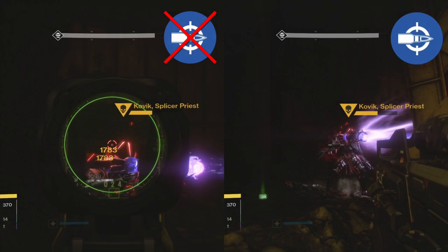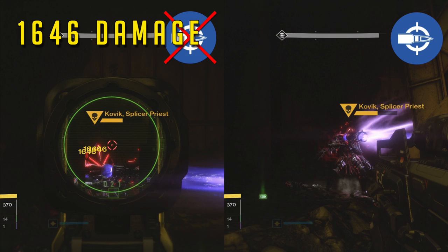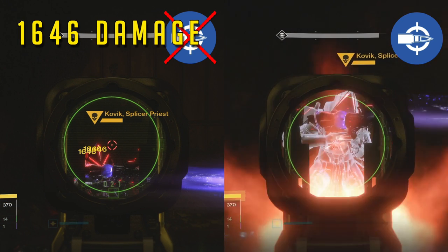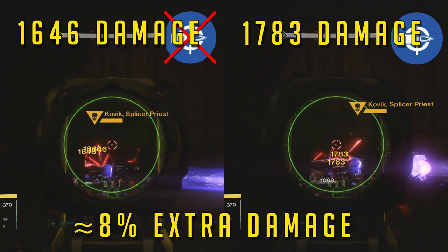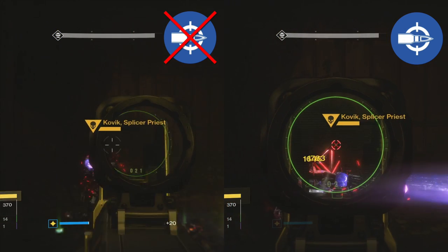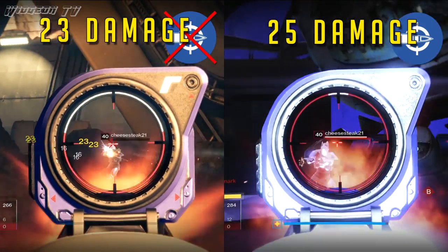The extra damage of Headseeker is actually really easy to calculate. All you do is take a normal critical strike and compare it to a Headseeker critical strike — 8% extra damage. And with additional testing, it shows that it's the same thing in PvP. So that sounds pretty good, right? An extra 8% damage.